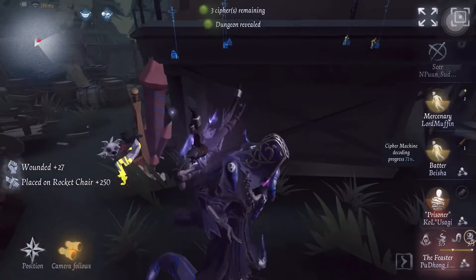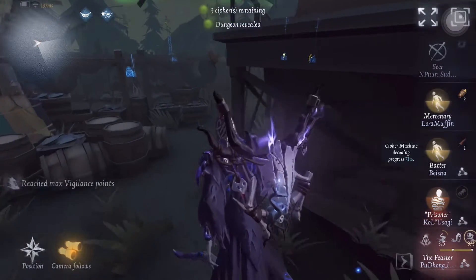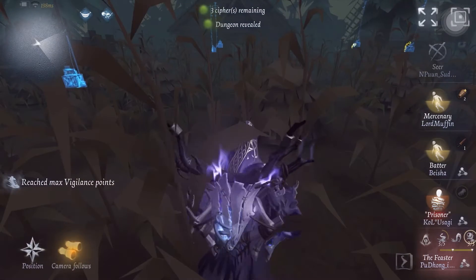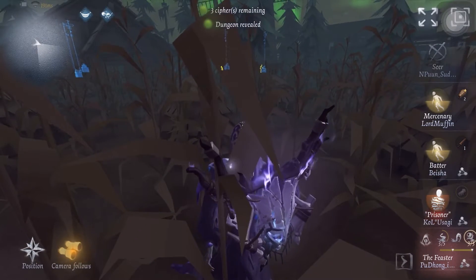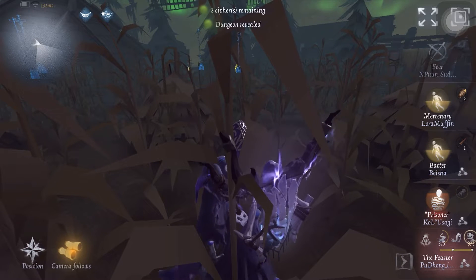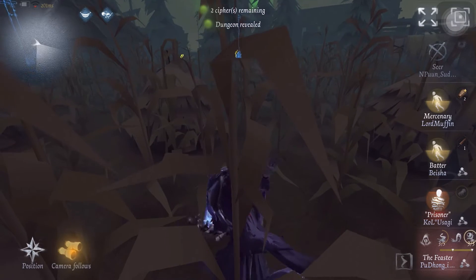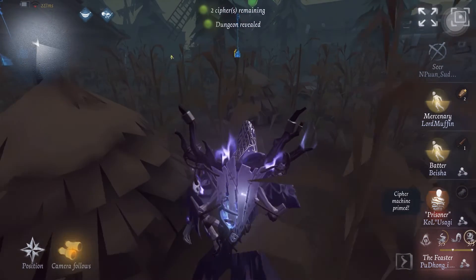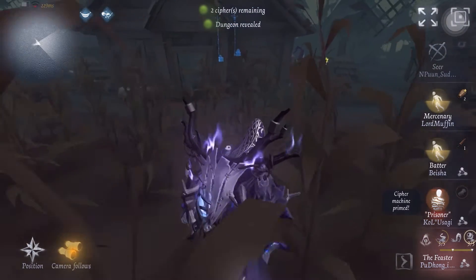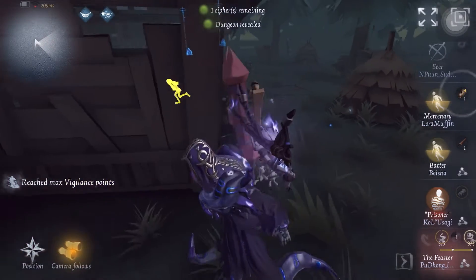Right now there is a choice to immediately switch-teleport onto the next survivor, but I plan to play it safe and guard this prisoner until he dies and wait for my next move — because both of them are pretty injured right now. I did see a cipher that is moving so I'm just gonna stay in this area.